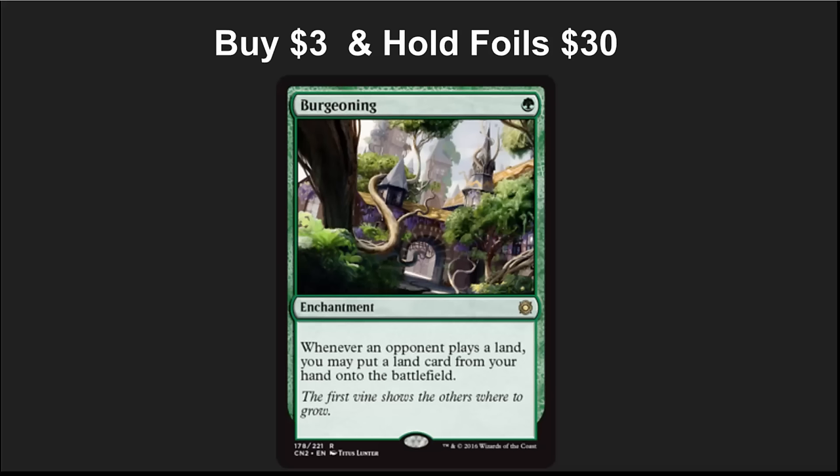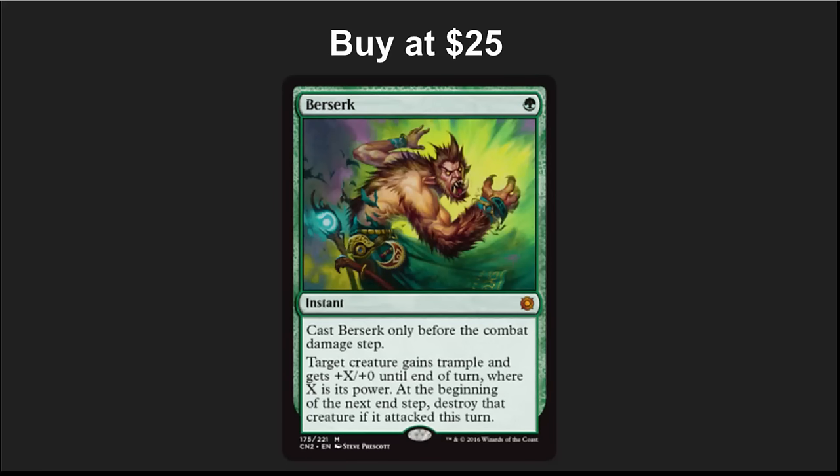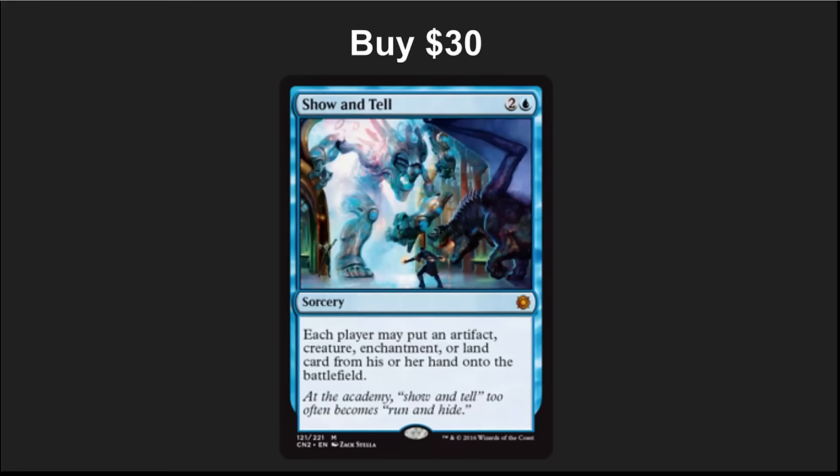Burgeoning is a powerful, fun EDH card. Foils are easily moving in the $20 to $30 range — I would hold onto them, although I wouldn't invest too heavily — but I would pick up the regulars at $3 to $5 since they're super useful in EDH. Serum Visions is another card that's been shifted up to uncommon — pick up your playsets now, you don't want to be left without these; they're the best cantrip in Modern. Berserk is at $25 — the market has dropped it so low. This is a card you want to get now if you're playing spike EDH or Infect in Legacy; it's one of those over-the-top cards that's wonderful in those decks. Show and Tell is down to $30, it's going to appear in more EDH decks, and it has a solid future in Legacy at a very reasonable price.